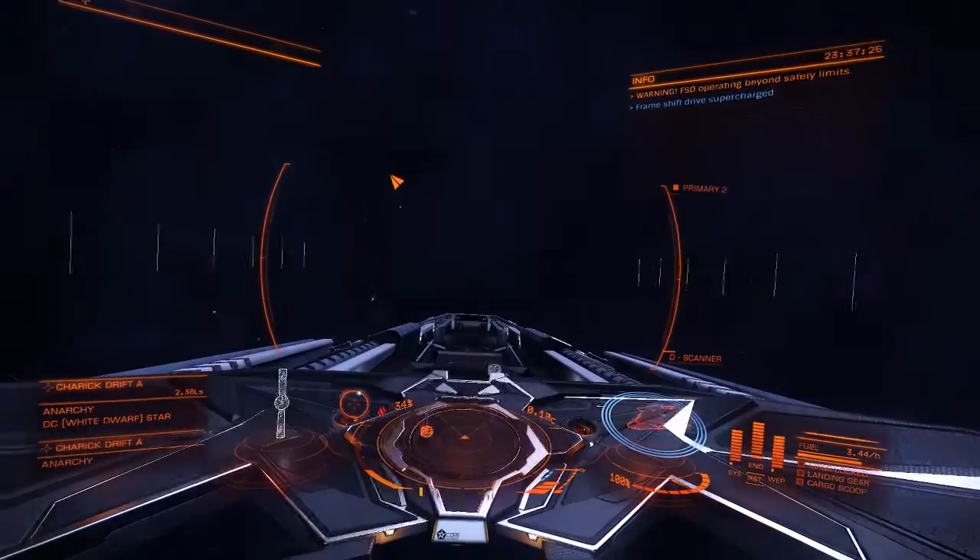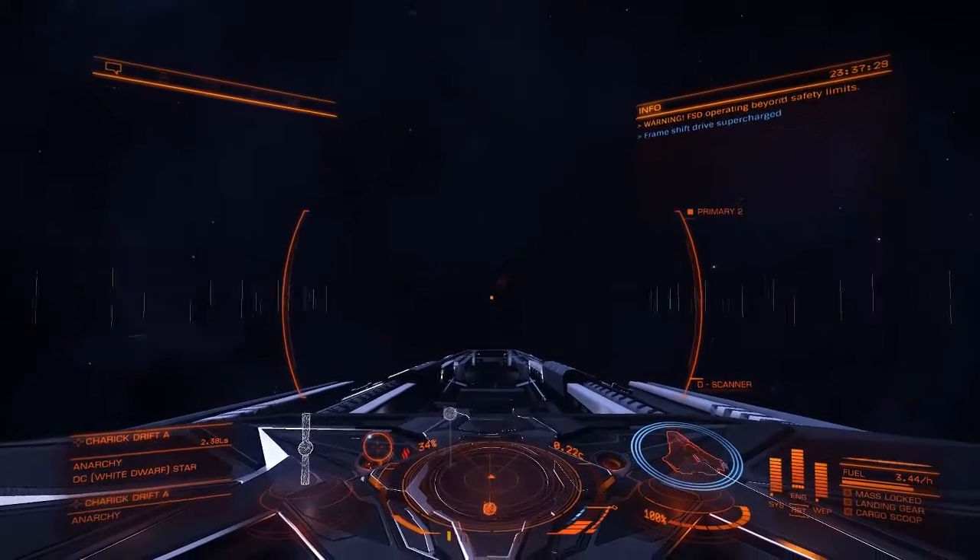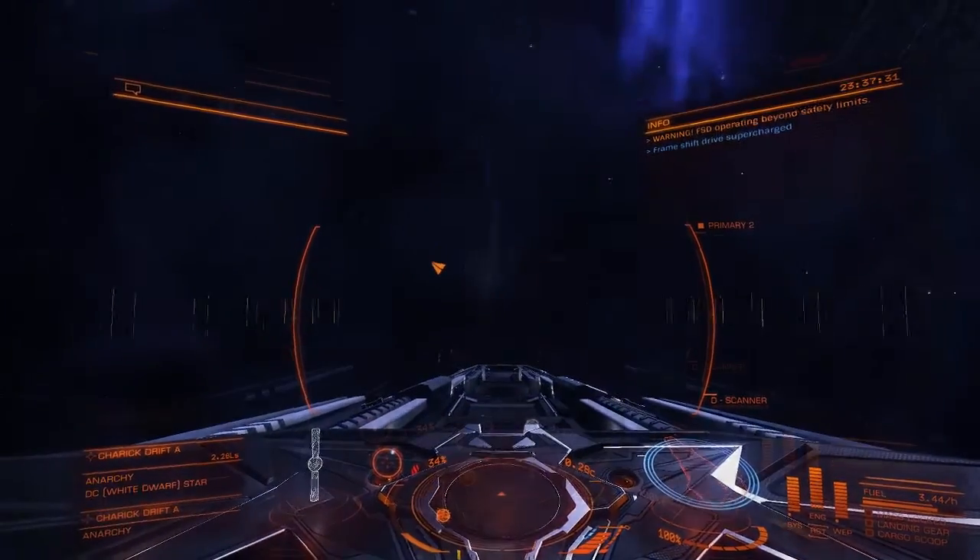Once you get the FSD supercharged prompt, set your throttle to full and fight with the ship's controls until you're clear of the particle cone.